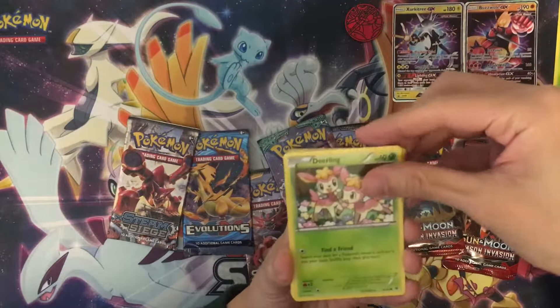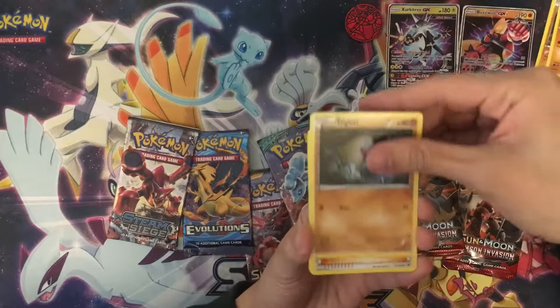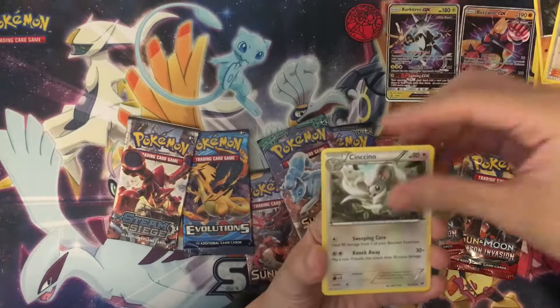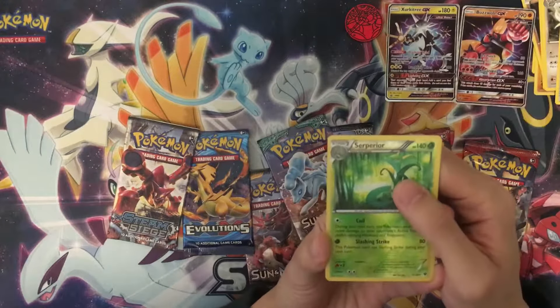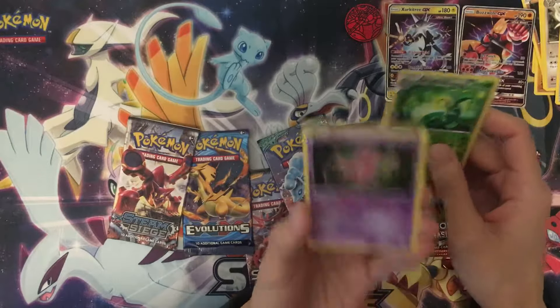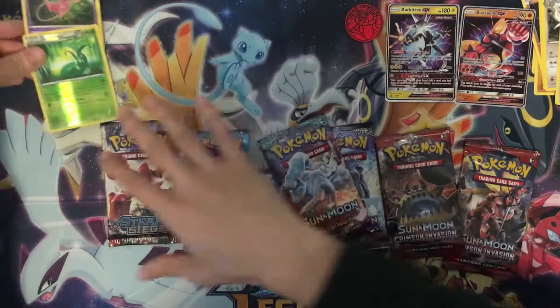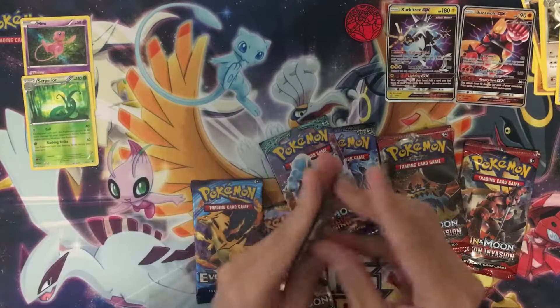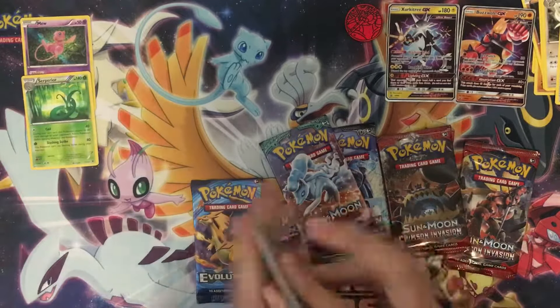Starting the Fates Collide pack: Snivy, Deerling, Carvanha, Ralts, Ducklett, Shauna, Shaymin, Aerodactyl with Ember reverse holo — it's a superior energy. Our last card is actually a holo rare Mew. That's pretty good! Leaving it to the side, that's Fates Collide — moving on to Steam Siege.